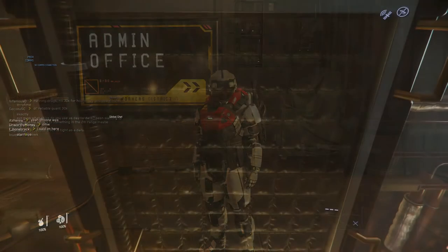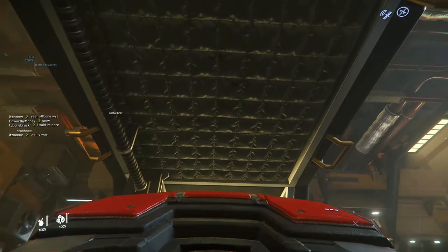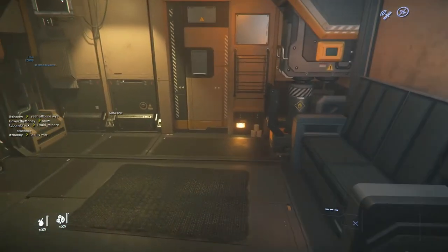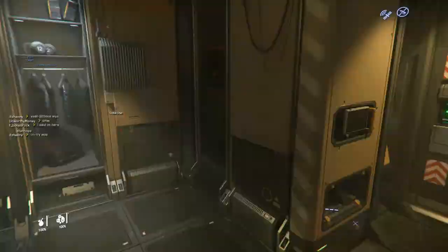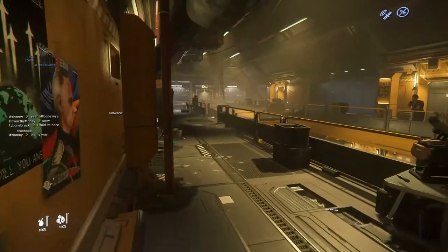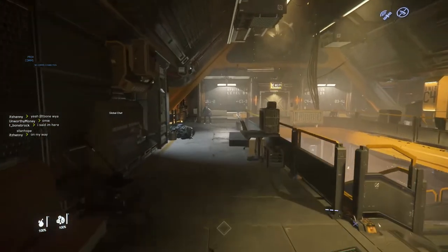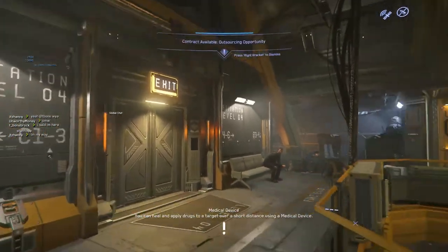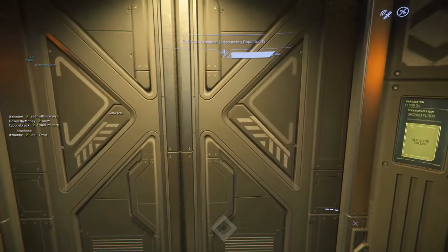We're going to start off from where you first spawn. This is where you will spawn in Loreville if you log off in the city. As you can see, you spawn in this bed — very Loreville-esque. From here, you want to open your door and find the elevators, because that's how you get around in this game a lot. Once you've identified the elevator, it has a really big sign on top that says 'Exit' — go ahead and find it.